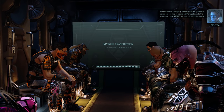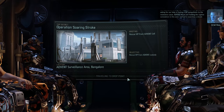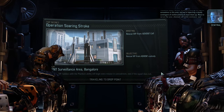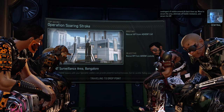We received an emergency request from the spokesman asking for our help in freeing a VIP sympathetic to the resistance cause. Advent forces are holding the captive somewhere in this area, and we're expecting a steady contingent of reinforcements to back them up. Lock down the area, eliminate all hostile resistance, and secure the VIP.